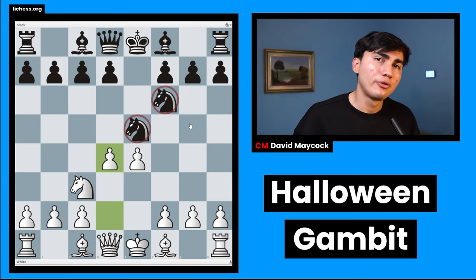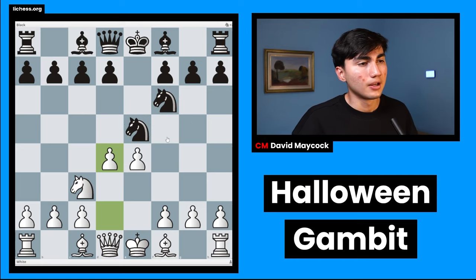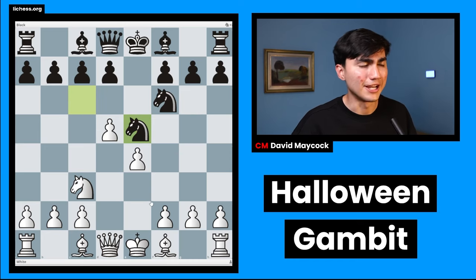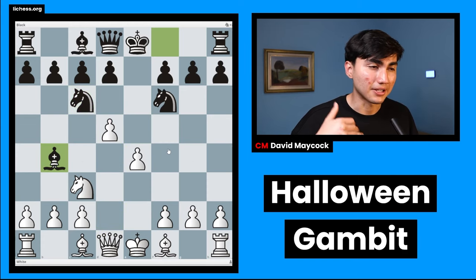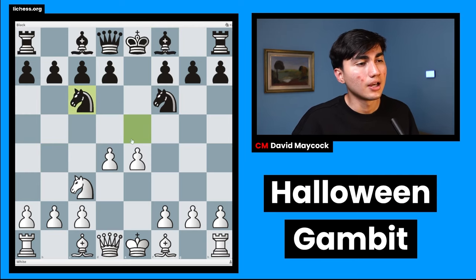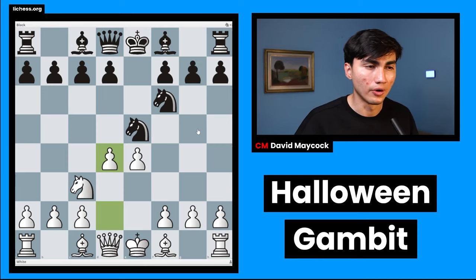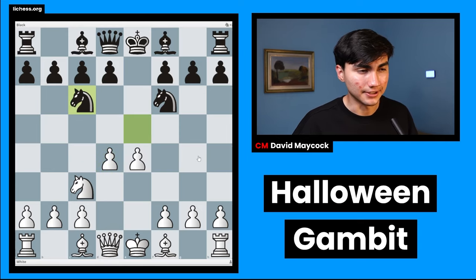Now, there are three ways black can respond to this gambit. Knight c6, and after d5, knight e5 — this is the old main line. Black can play knight c6, and after d5, bishop b4 — getting back some material, giving back some material in exchange for activity. And black can play the modern and best, according to the engines, knight g6. We will go through those little by little, and we're going to start with the main old line, which is knight c6.